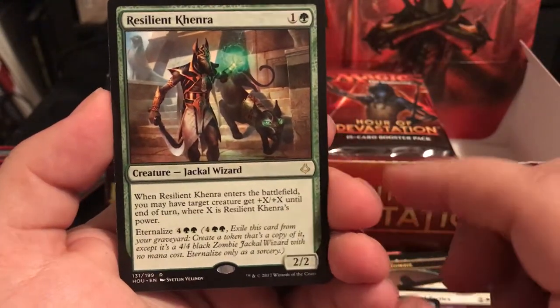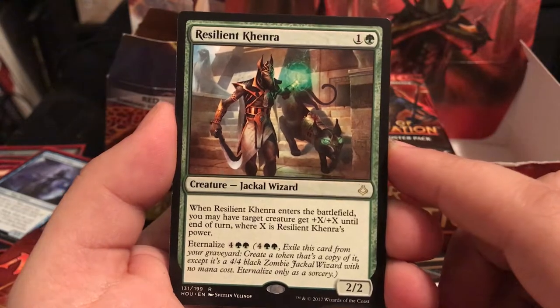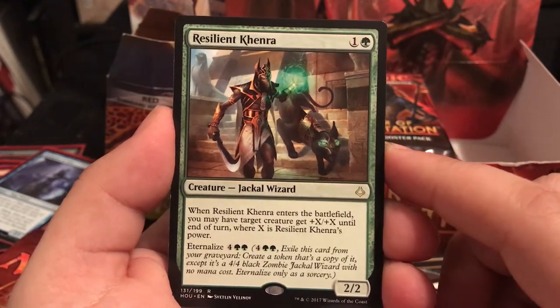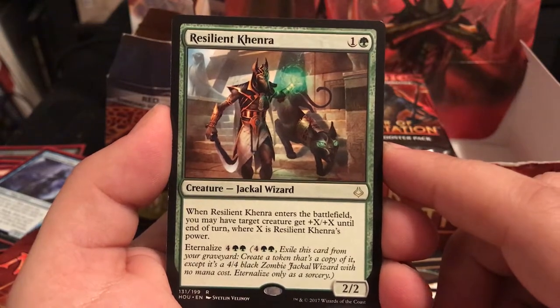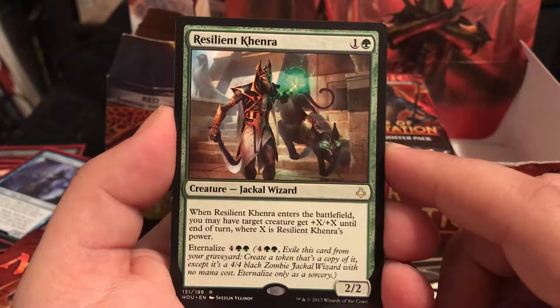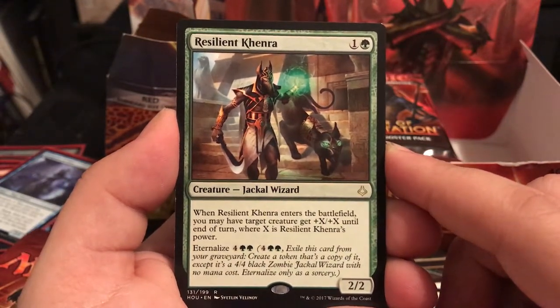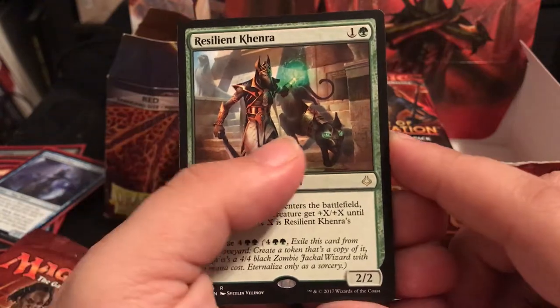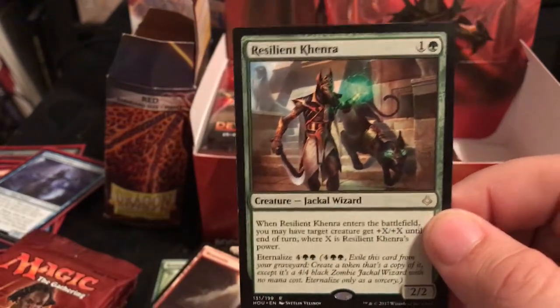The rare is Resilient Khenra - a 2/2 for 2. When it enters the battlefield, you may have a target creature get +X/+X until end of turn where X is the Khenra's power. It comes in and gives something +2/+2. When you Eternalize it, it comes back and gives something +4/+4 until end of turn. That's actually not bad at all - I like that one.